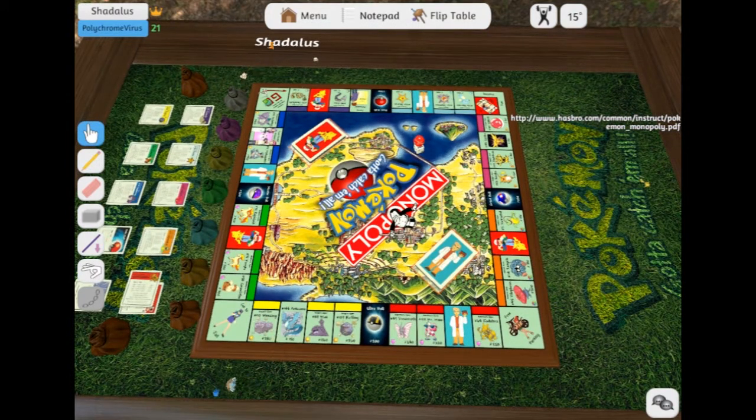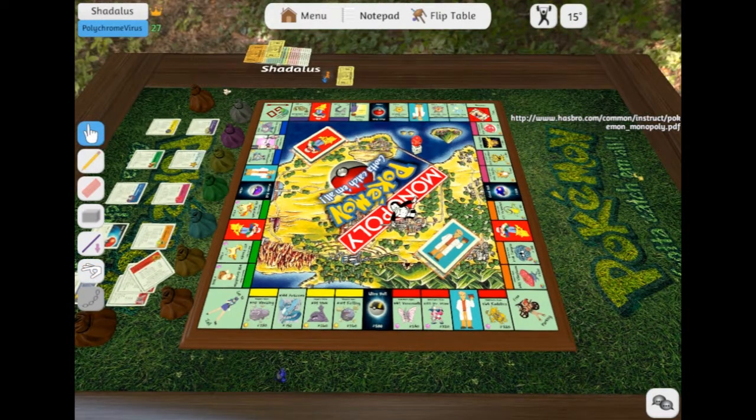I'll keep Charmander on my side then. So I can just flick them around when I'm bored. Mascot. Mascot. Okay, so we start out with money. Worth it. So are you going to be Charmander? I guess. Or do you want to be Blue Blastoise? Well, I'll be Charmander. We can be starters.